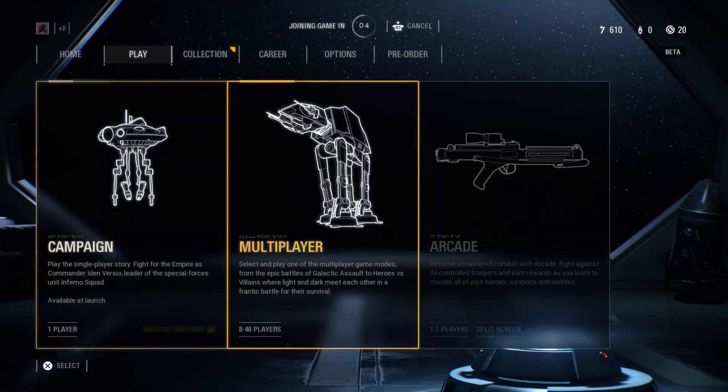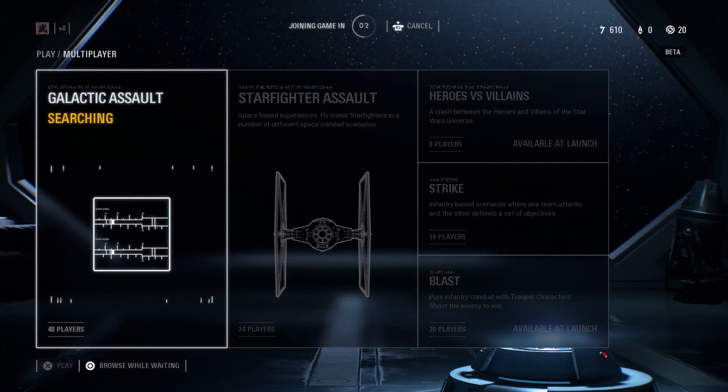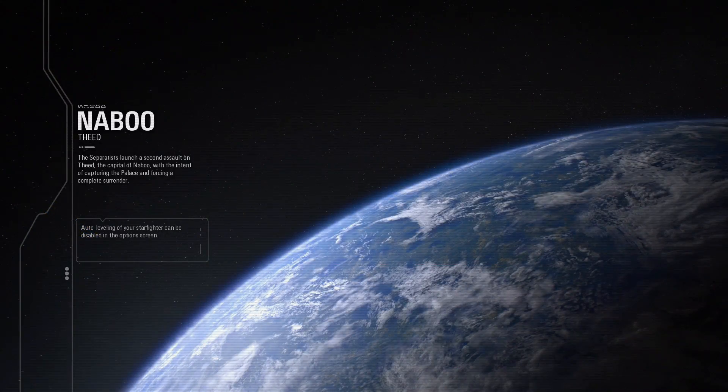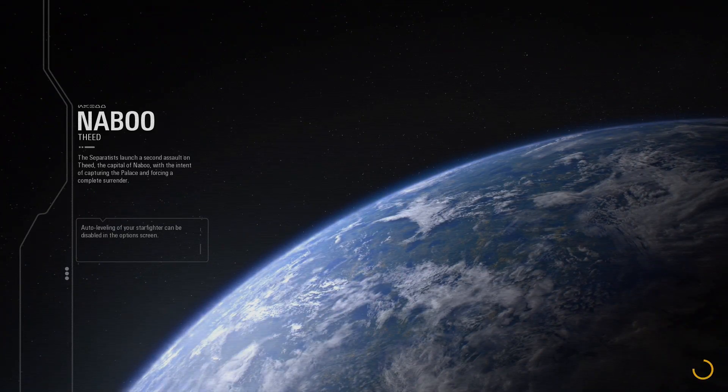I accidentally hit circle while browsing. Naboo, Theed — The Separatists launch a second assault on Theed, the capital of Naboo, with the intent of capturing the palace and forcing a complete surrender. That's cool.